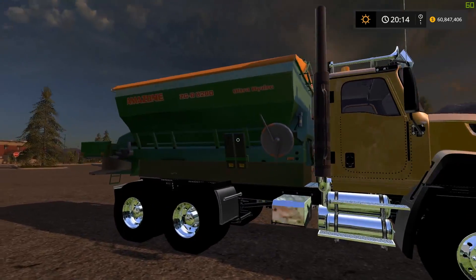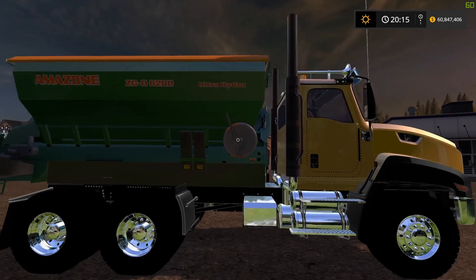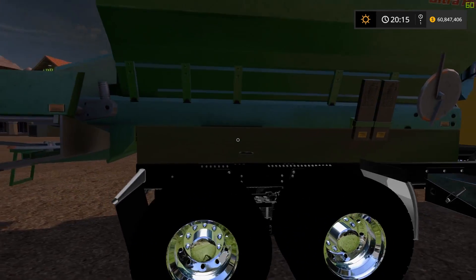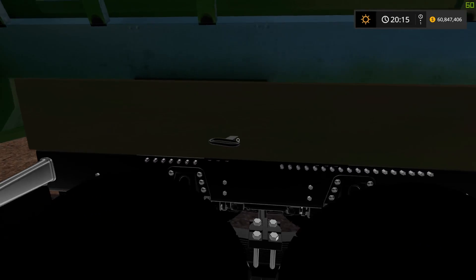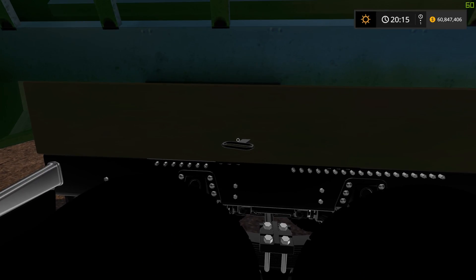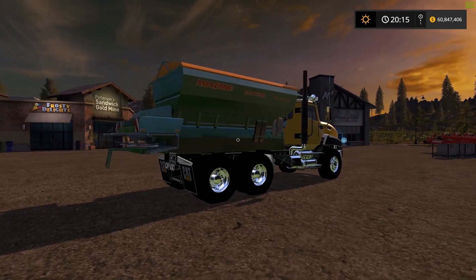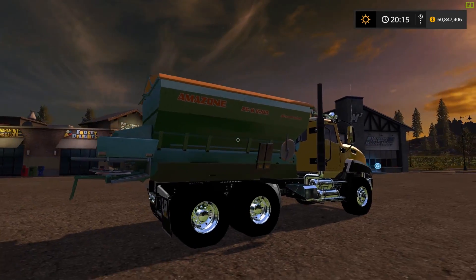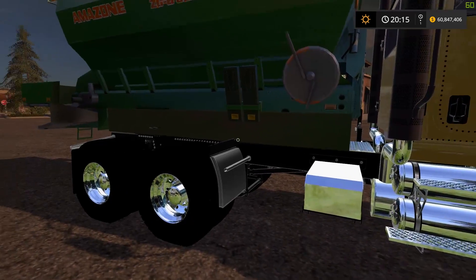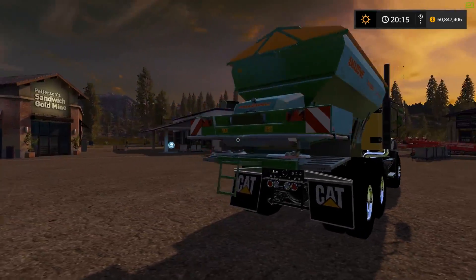If you want it on the back of a CAT truck, here you go. Basically all I did was I took the hitch plate off — the attacher joint. I couldn't remove it in Giants Editor, so you can't really see it. I didn't even notice it until now, but you're not going to notice it. I just stuck this thing on — it was from a runner pack — and it fit, so I just threw it on there.